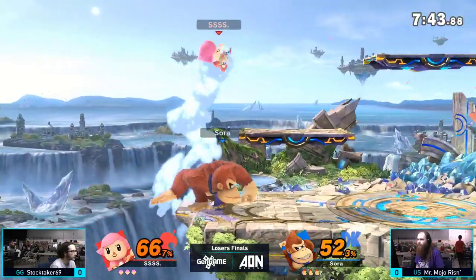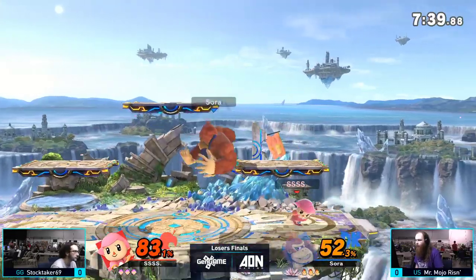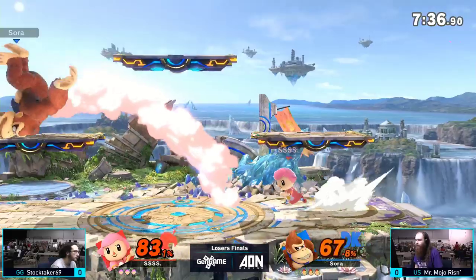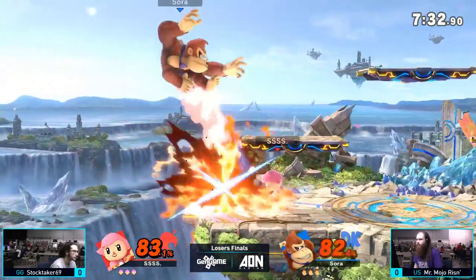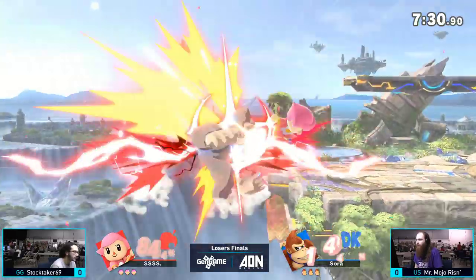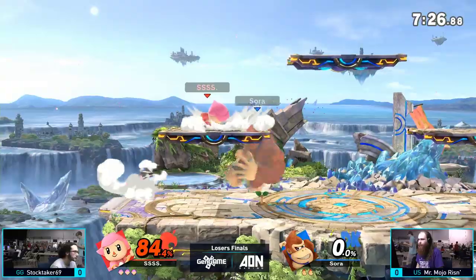Also worth noting, Villager is one that's very good against DK. He's got all the zoning tools in the world to be able to chip out damage constantly and keep Mojo at a range where he can't go for those big punishes that he really wants to. That bowling ball is going to be a big pain when Mojo is trying to get back to ledge.